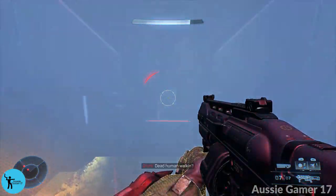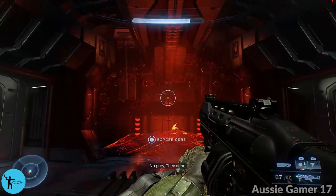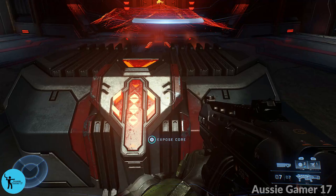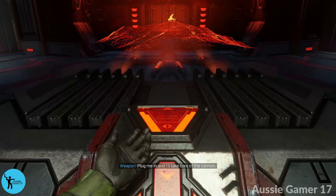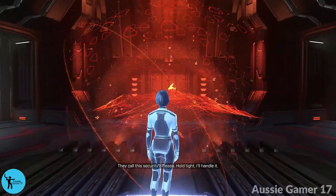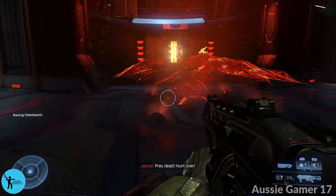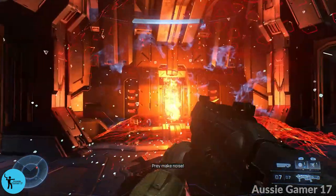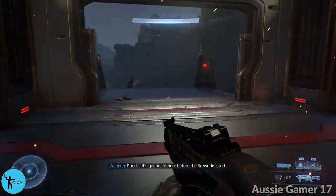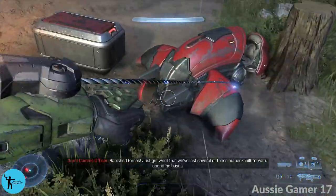Once you push this button, we need to destroy the core that shows up. Once we destroy that, that's when the timer is going to start. I'm going to skip the cutscene. The core is going to show itself. I'm going to throw a grenade in there, destroy that, and then jump out and onto our ghost.